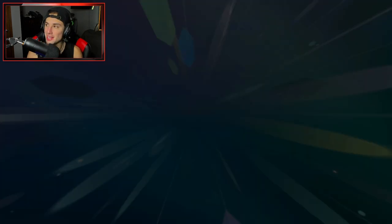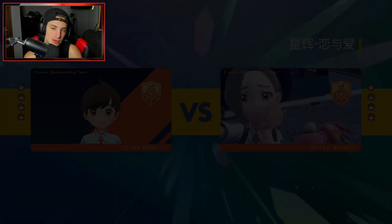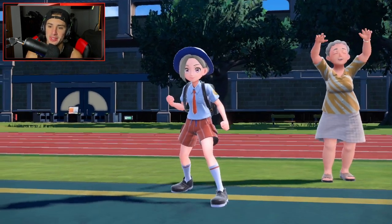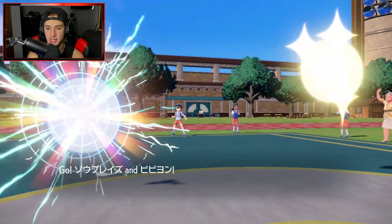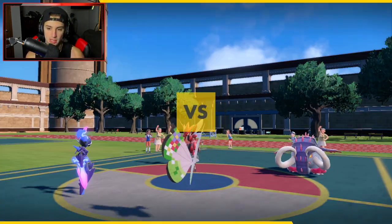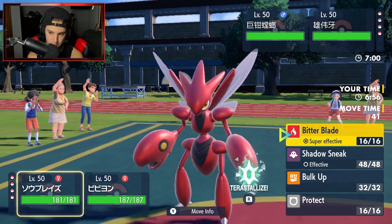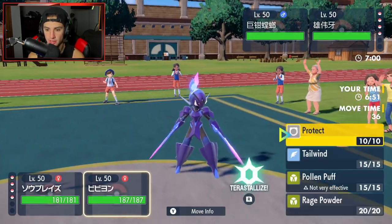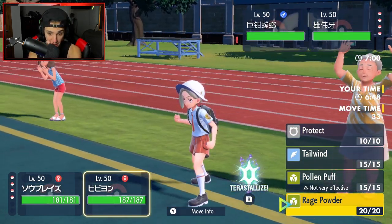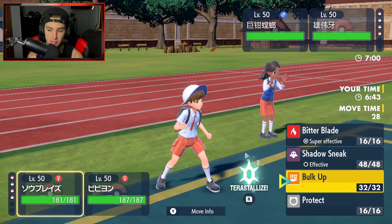That last match looked pretty good for us but the crit on Iron Hands hurt. They end up leading Scizor and Donphan. I have Vivillon which can dodge Ground moves. I'm thinking I just Bitter Blade right away. Do I Tailwind or Rage Powder? I think I'll Protect first to see what he wants to do, then pop a Tailwind.